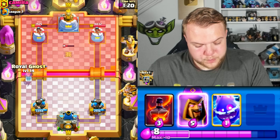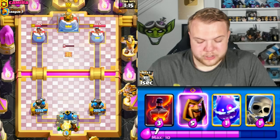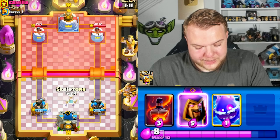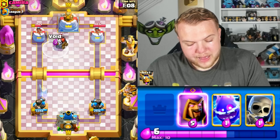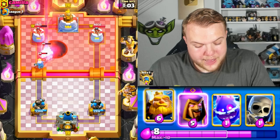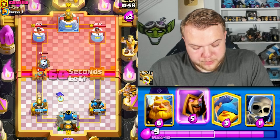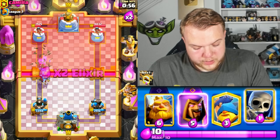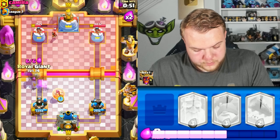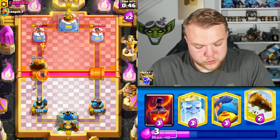He has knight in cycle so not going with ghost yet — cycling ghost in the back, out-cycling the tesla. Going void spell behind the sparky with the intention of him going something in front so the void still fully charges. Going e-spirit, skeletons, wizard, then Royal Giant — knowing he has bats and skeleton army, the wizard should get some value.